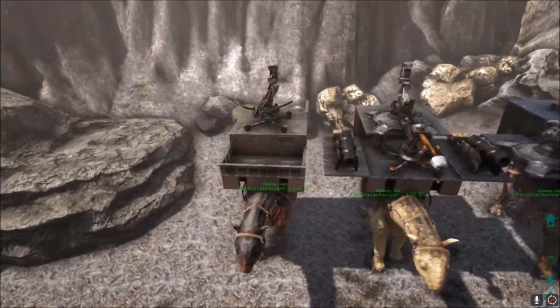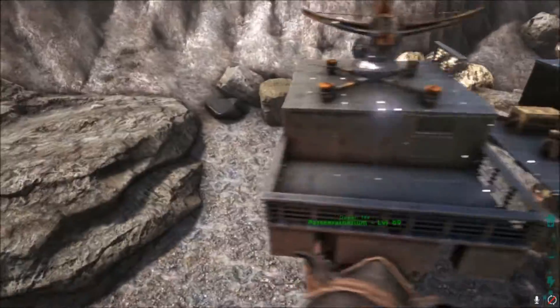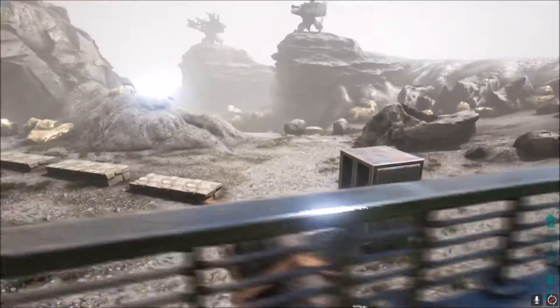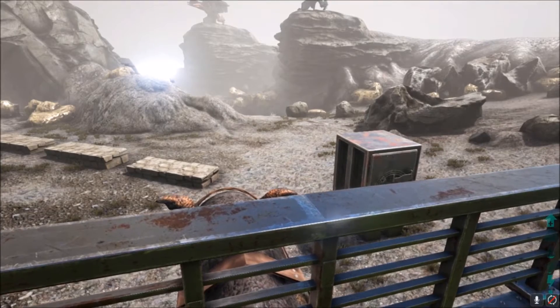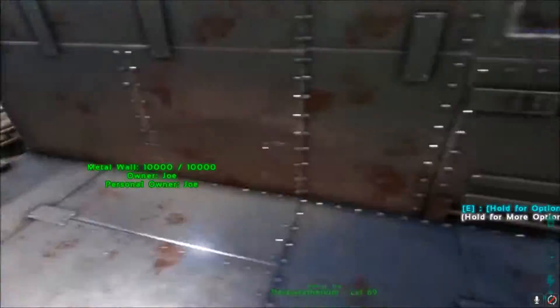I'll start on the first one, which is probably the least cool — the boringest — which is just the ordinary base. It can be used as a portal way to build stuff, live in for a little, and teleport to using a bed. Out the front we've got railings which can be used to put weapons up and shoot down at things like players and creatures that are attacking, and help you defend your Parasaur.